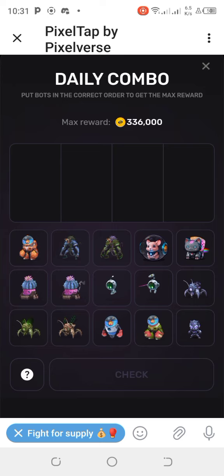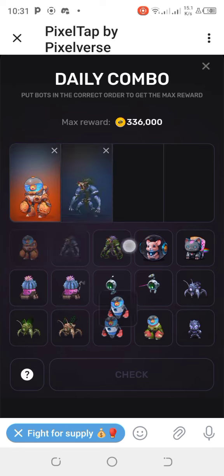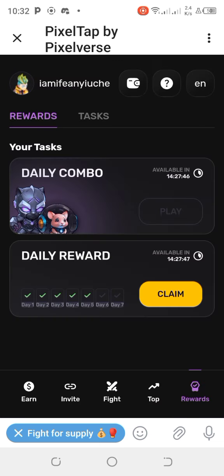For today, June 20th, here is the daily combo. We're going to unlock it by selecting the first two cards — take this one, take the second one, then this one, and this one here. I believe this should give me 100% for me to get my maximum reward of 336,000.